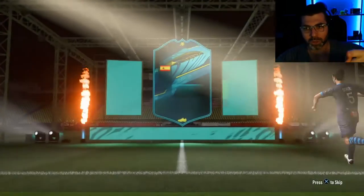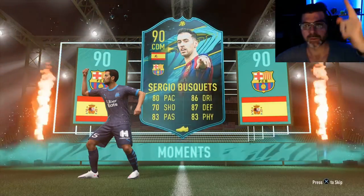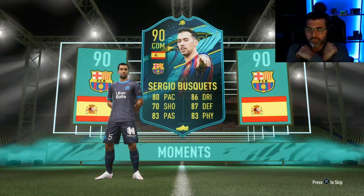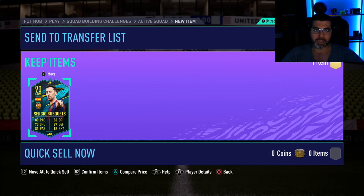Let's go — walkout time! I need to do some different facial expressions to get a good thumbnail. I'm a big Barca fan and I've always liked Busquets. He's just never been usable in the game, but he's finally somewhat usable now, so we'll take him.